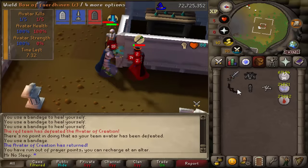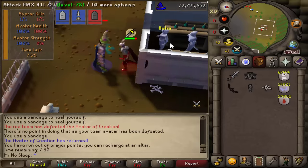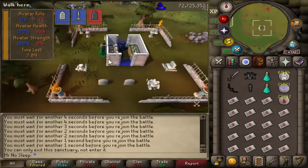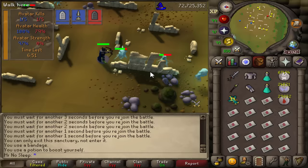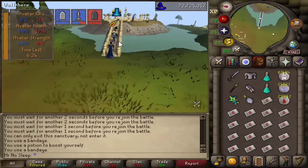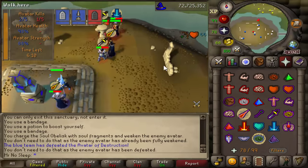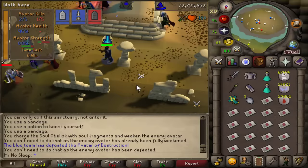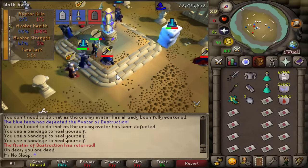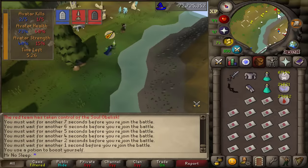I kept running into that pure, so shout out to that guy. You're going to run into a lot of pures, iron men, and mains here — a bit of everyone. It's a really good community, really nice people, and this didn't feel like a job at all — it was just a lot of fun. This is definitely a minigame I can see myself coming back to, just like Last Man Standing. The blue team is still ahead at 2. I killed a few more forgotten souls so I could lower the red avatar's strength, but unfortunately I died before I could do so.